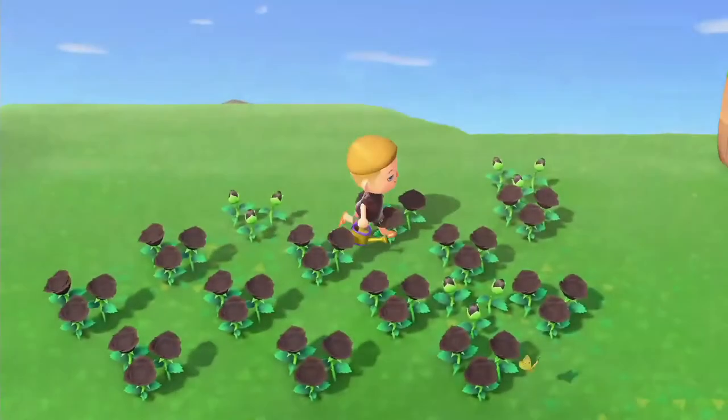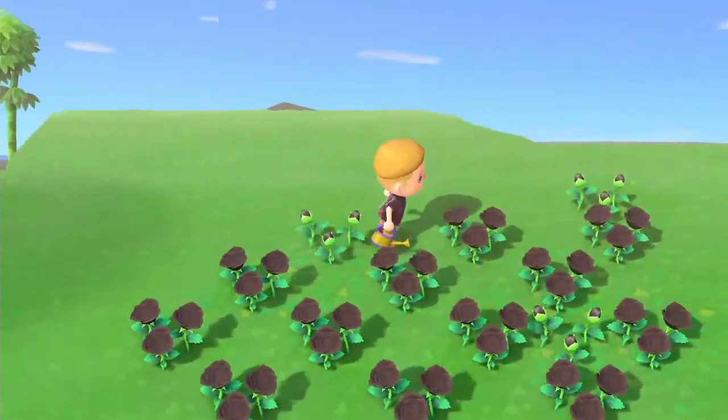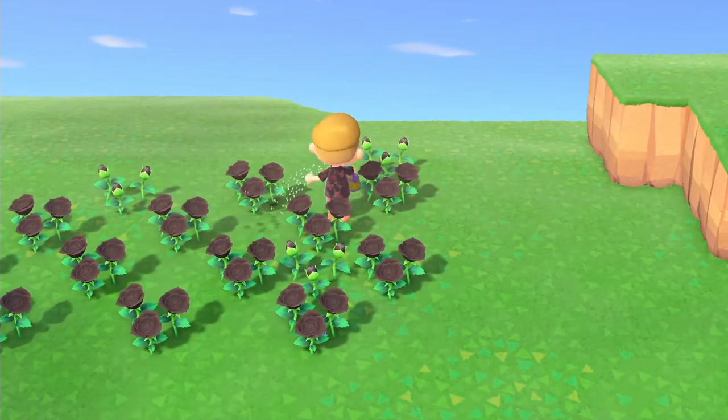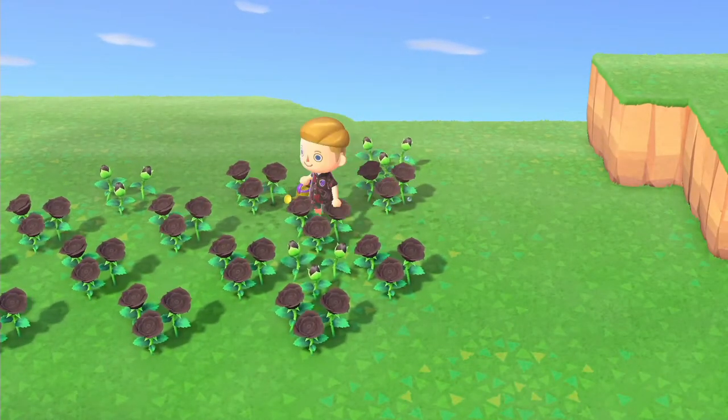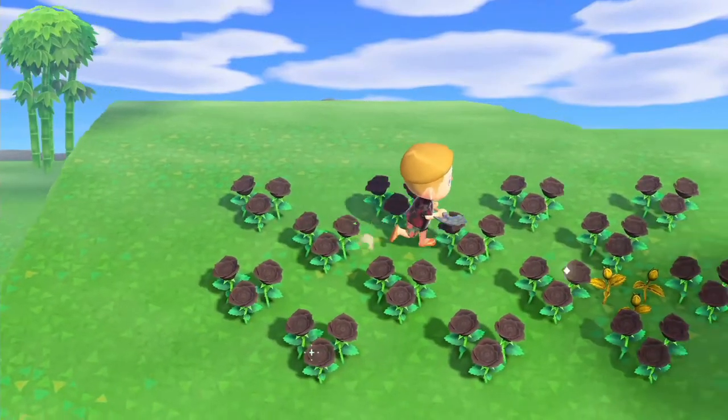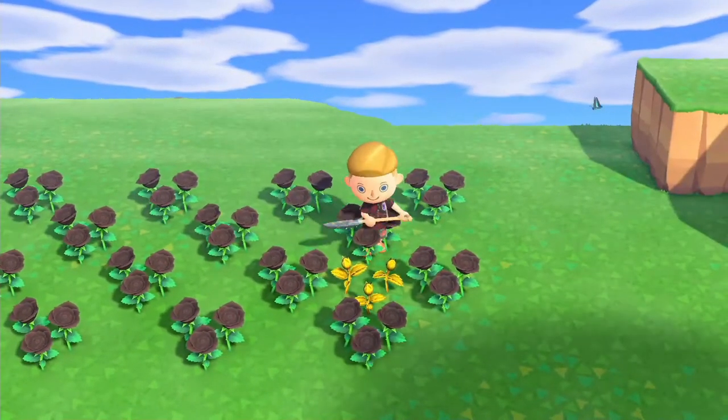You want to continue to transfer the black roses that started to grow in the red rose field, and eventually the black roses will start growing next to each other, as we can see here. Of course, you want to water them every day with the golden watering can. For us, the very next day we had our very first golden rose starting to bud.